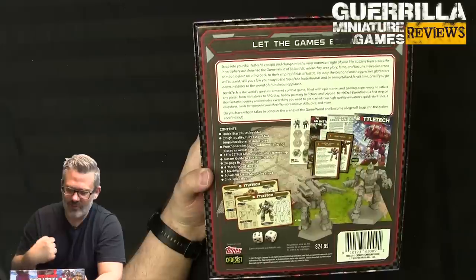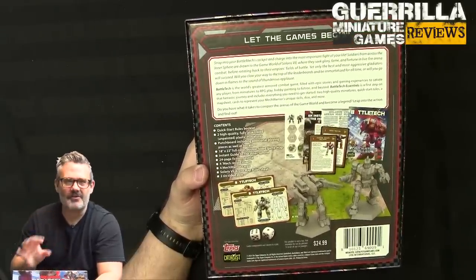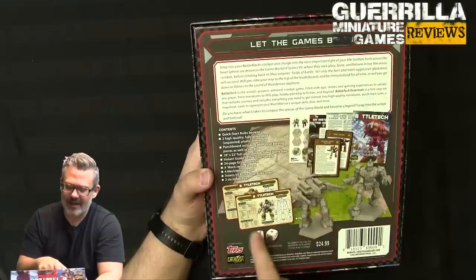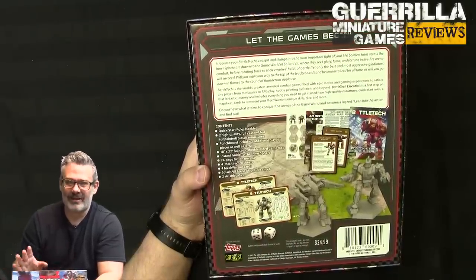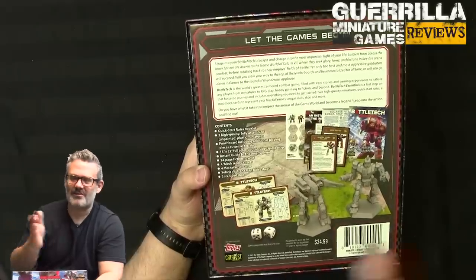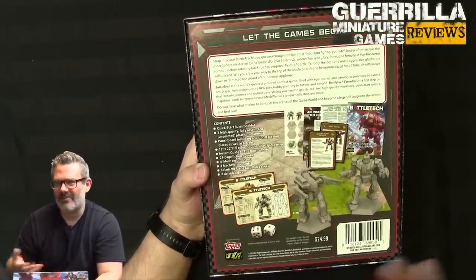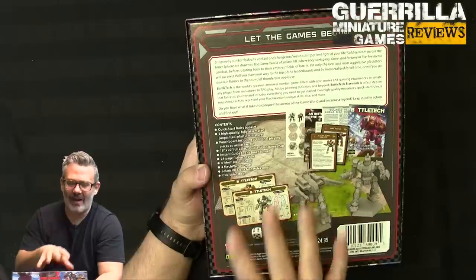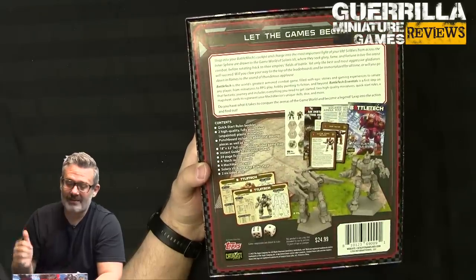You get stripped-down intro cards — record sheets for the mechs — which I love because they remove critical hits and heat. I think those are two extra layers of management that, for your first time playing BattleTech, you just want to blow stuff up. It's really satisfying. So I love that that's the key focus here. You also get cardboard standees for additional mechs and terrain for both sides of the battle map, plus the battle map itself.